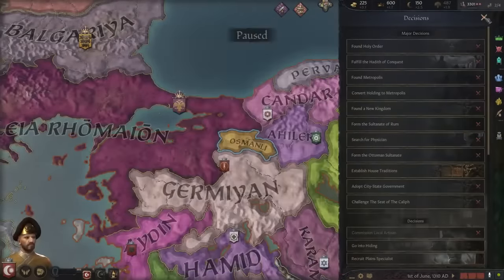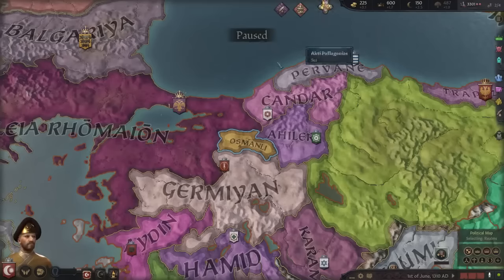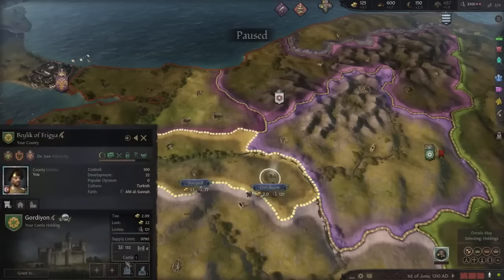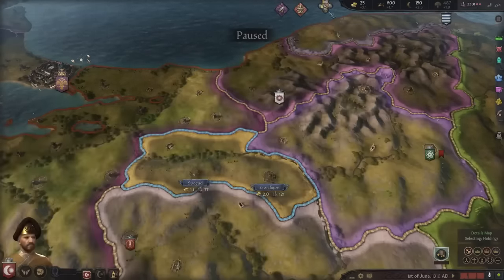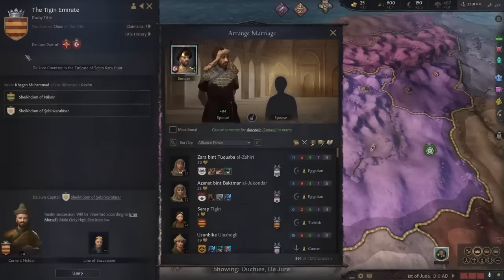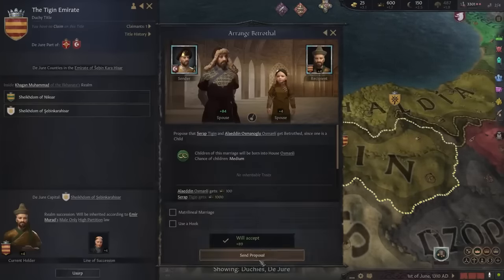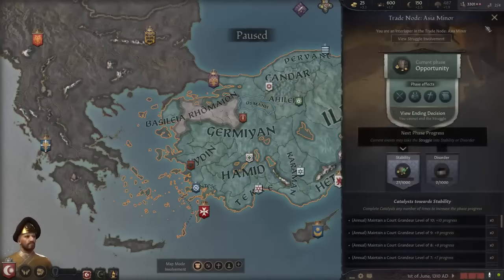Let's find the court positions first. We are starting with 3,000 men-at-arms. Let's build a hay farm over here to earn more money. Let's also marry our son Aladdin, our heir, with an ally. I'll choose the Tigin Emirate to gain an alliance. Let's marry with them — okay, we got allied!